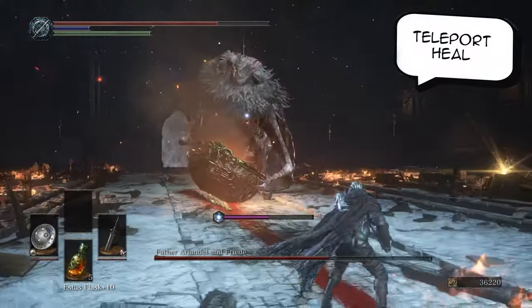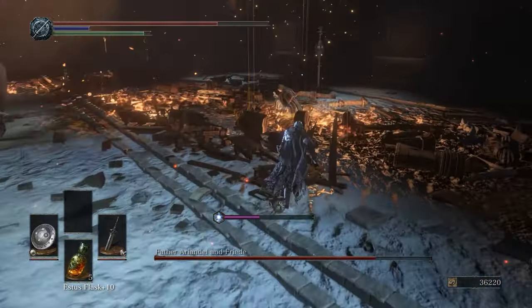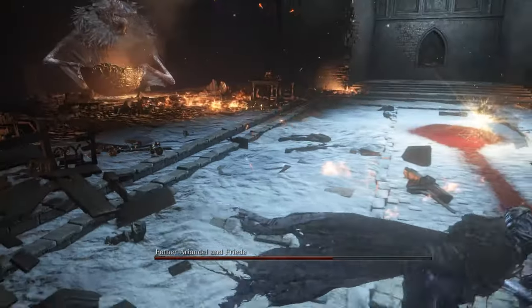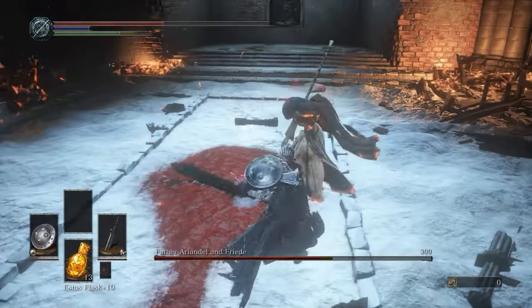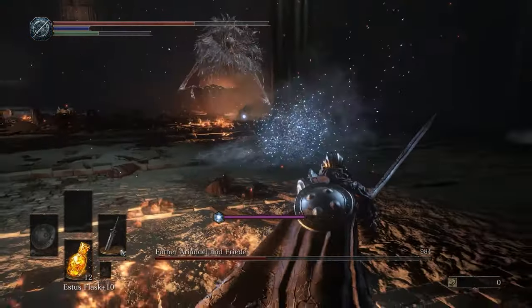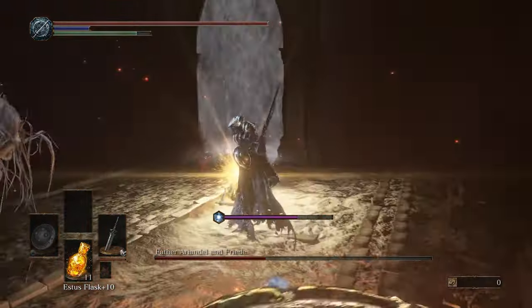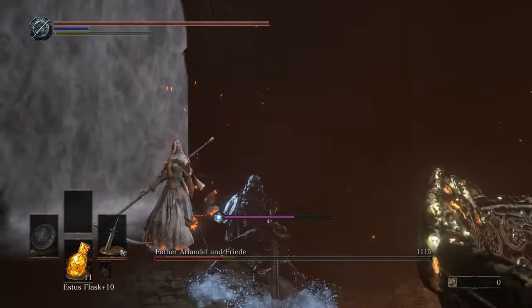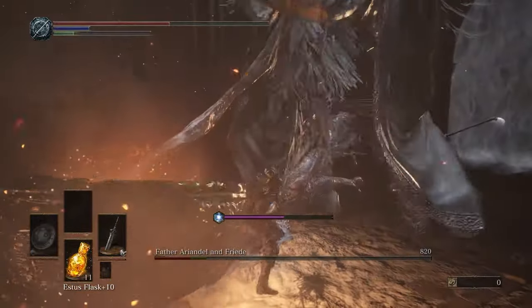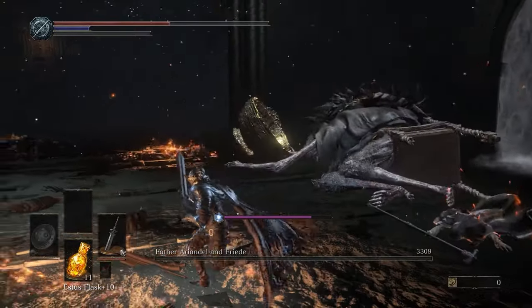After some time Frieda will teleport away and become invisible — at that point she will try to heal the boss. You will see a glowing yellow light somewhere in the area. You want to locate this light, run towards it, and try to hit her to interrupt the spell casting — this will make the fight easier. You can also deal damage to Frieda while she is casting since she is staggered. If you continually deal damage to Ariandel you will be able to stagger him and deal massive amounts of damage by pressing R1 in front of his face. Once done, you go into the third and hardest part of the fight.